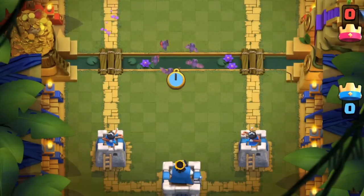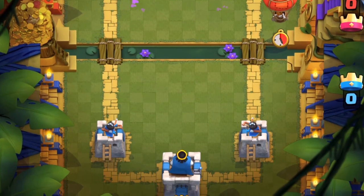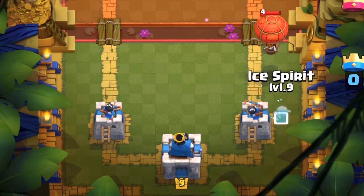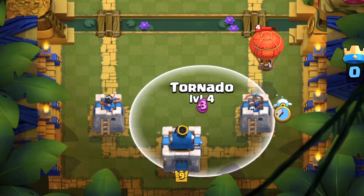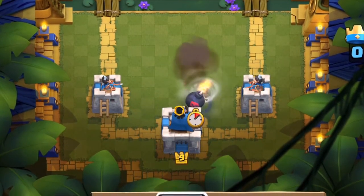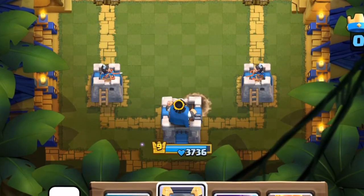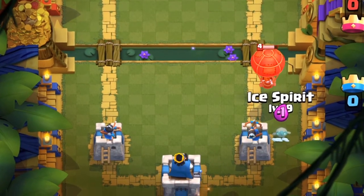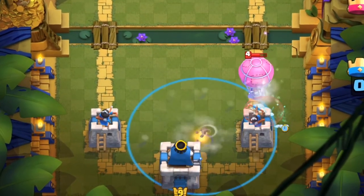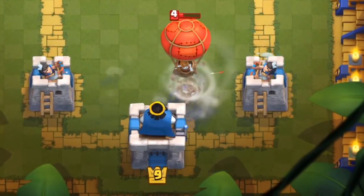Alright guys, so at number 2 we have the Balloon card. That's right, the Balloon can also be used as a very effective way to activate the King's Tower. As you can see right here, if you have an Ice Spirit in your deck and you time it just right, you can use the Balloon to activate the King's Tower — and the Balloon doesn't even get a shot, basically dealing minimal damage to the King's Tower while still getting an activation, without dealing any damage to the Arena Tower. This is really useful against Balloon cycle decks or Lava Loon players as well.